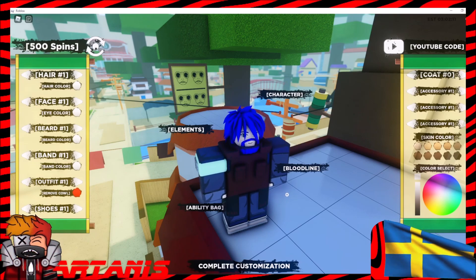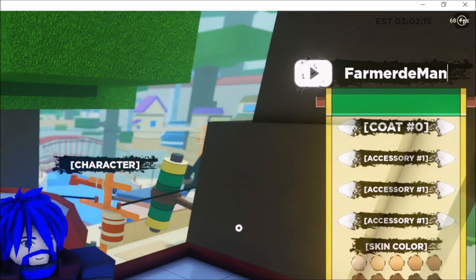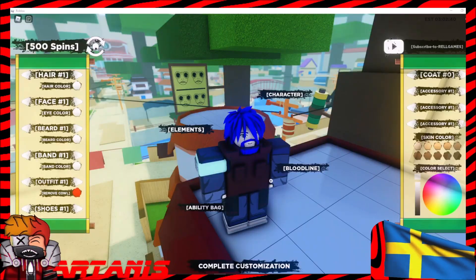Let's get into all the codes. We have a new code which is Farmered Man. Just look at the code — it's a new one that they just added. We have the code GardenFarm. All the codes have an exclamation point. Farming Me Lawn. Post-Farm Loan. RelSuite200K. Mentally Farmers. And the code Nindoshindo. So yeah, those are all the codes.